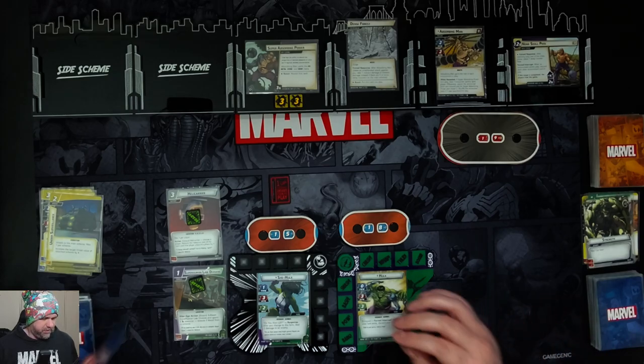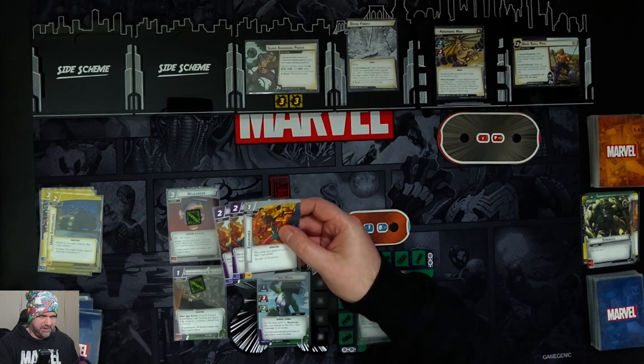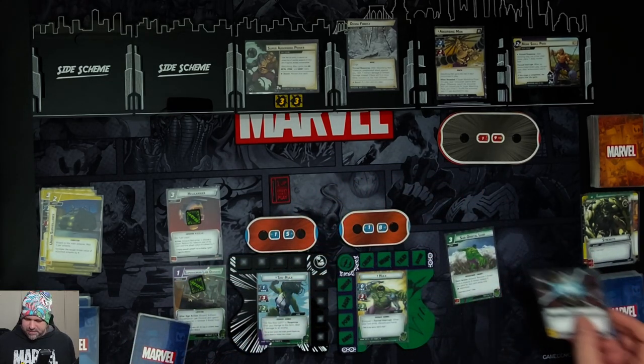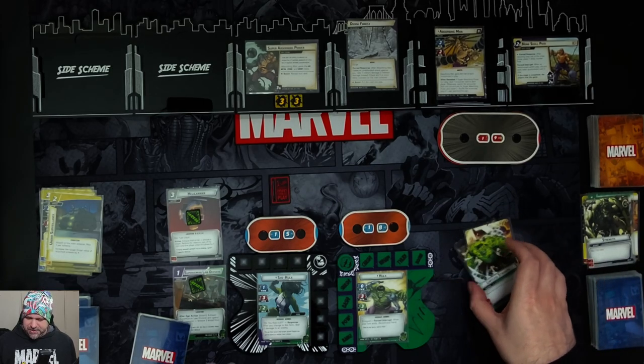She-Hulk gets four cards: Endurance, Ground Stomp, another Ground Stomp, and Legal Practice. Hulk gets four cards: Suborbital Leap, Energy, Termination, and Limitless Strength.